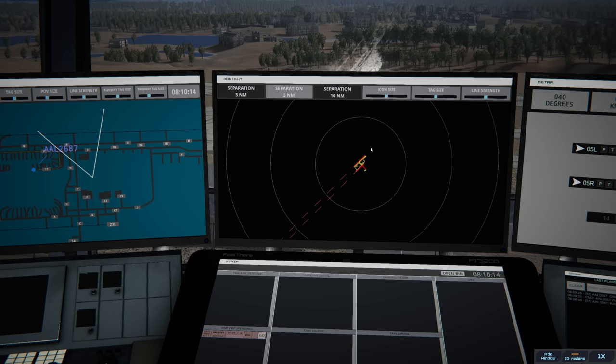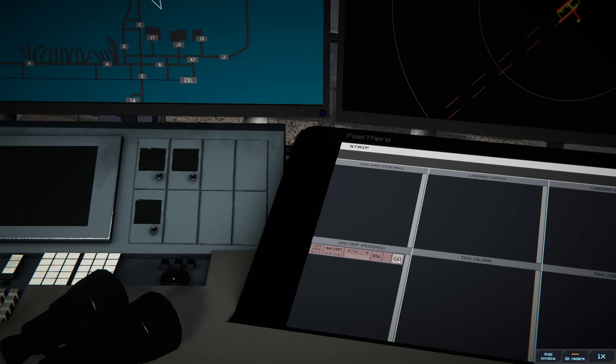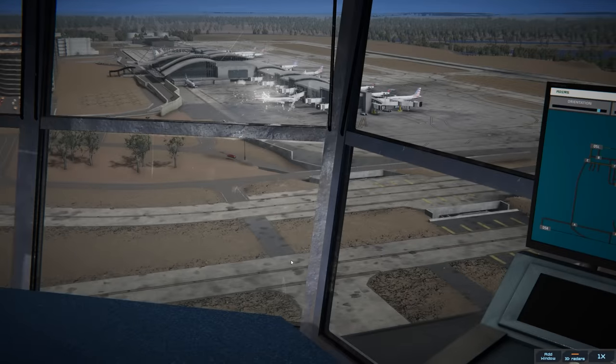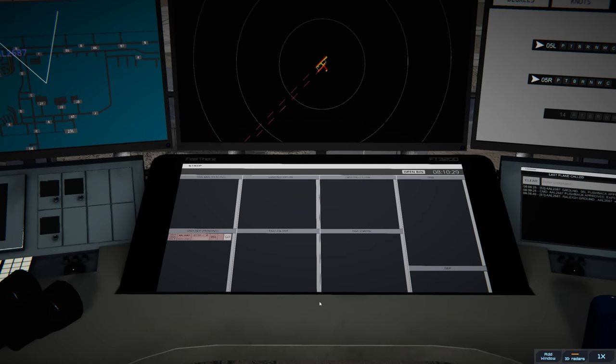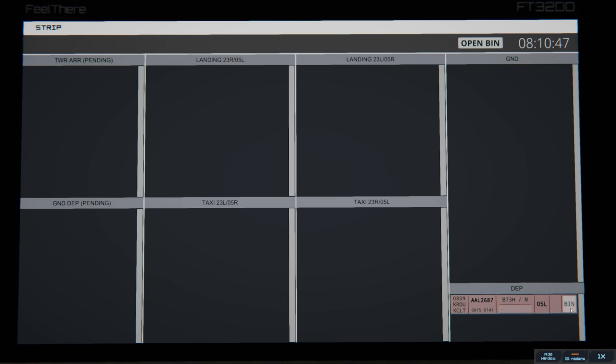You'll notice that at some airports the orientation is different — it depends on where the actual tower is located on the field. American 2687 got pushback clearance but they're not taxiing yet, so we're not going to move their strip yet. One of the most difficult things to manage is your strips — you can see American 2687, a 737, getting ready to taxi to Charlotte. You move them by hitting 'go' to taxi, then 'go' again to departures, then bin them once they're gone.